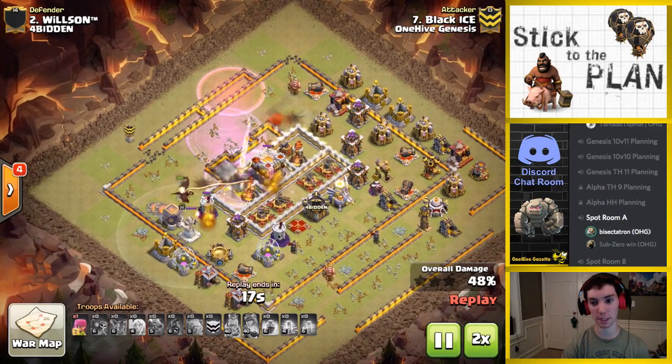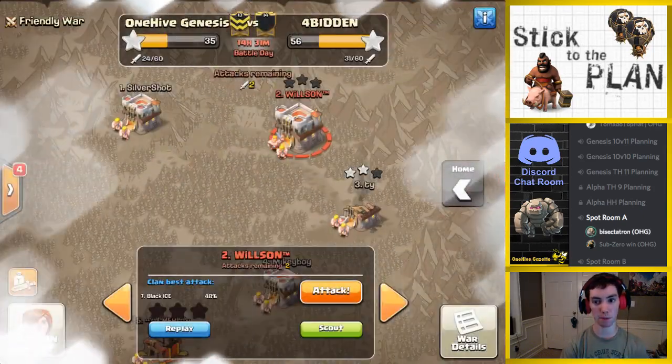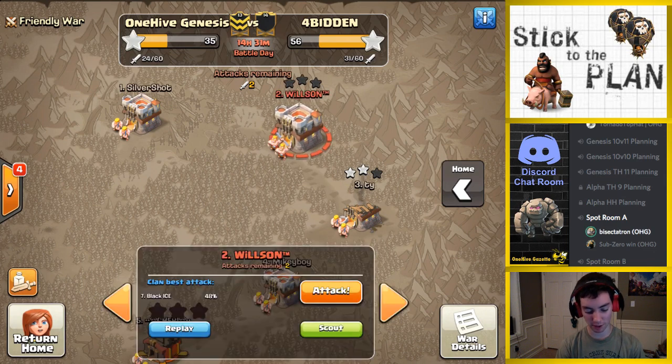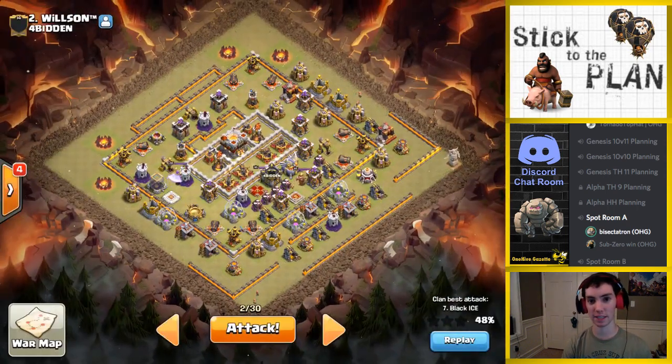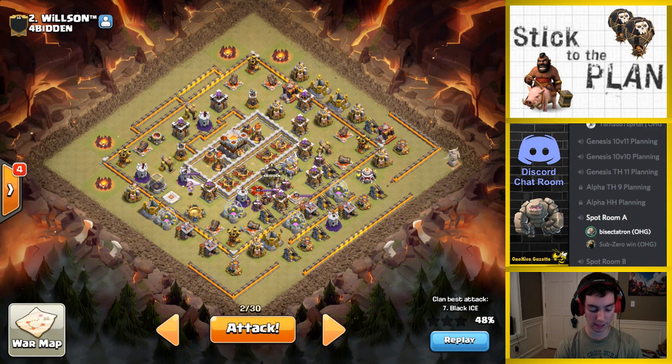But now we have Sub Zero looking to clean this up. We'll go over the plan in just a moment — do you want to say hello, Sub? Hi everyone. So Sub is one of our 10v11 attackers and he had a very tough fail last attack — just an unlucky Seeking Air Mine and then a fat finger on a Golem. He's looking to bounce back and get his second one here.